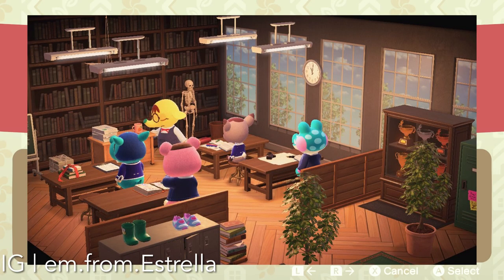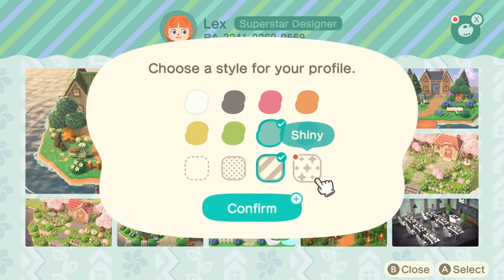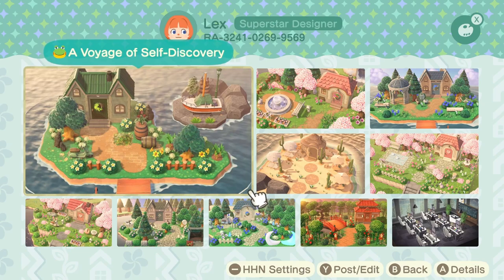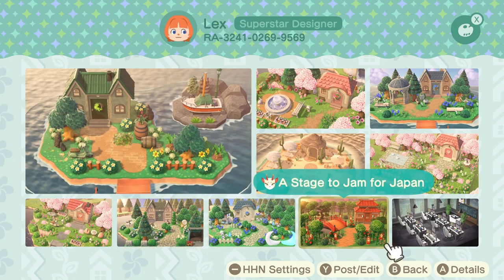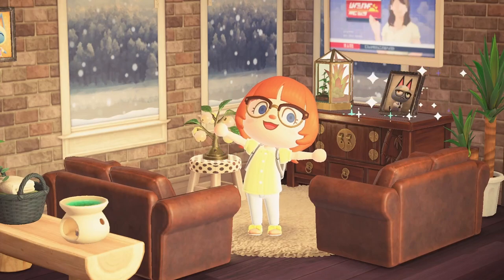This is the last classroom that I didn't get to visit myself, but I did really appreciate it. I love the trophy case that's set up here — I feel like that item is best used for a school, so this stood out to me. I thought it was really well arranged. Thanks to all of the rooms that I visited, I got the new banner for my profile. You get new banners as you visit more and more of other people's builds in Happy Home Paradise, so I got the shiny one.